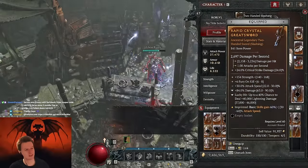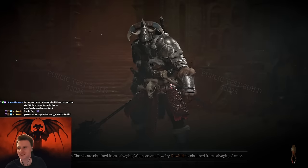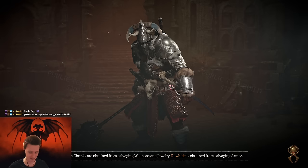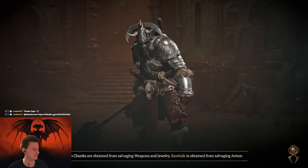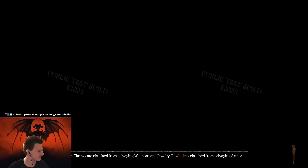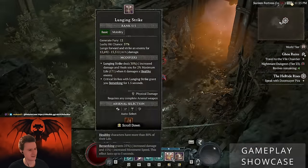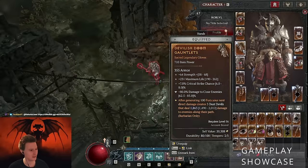I'm expecting this to be nerfed a bit, but man, lunging strike — this is just such a cool build, so much fun. Lunging strike lucky hit has very high lucky hit and it has the teleportation ability that makes it insanely strong I would say.